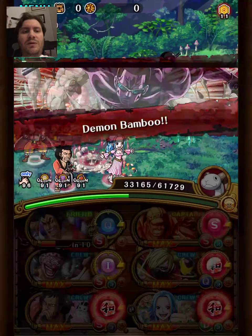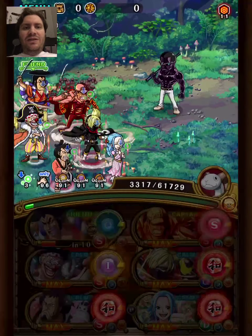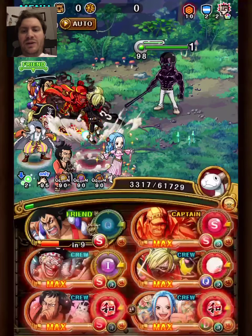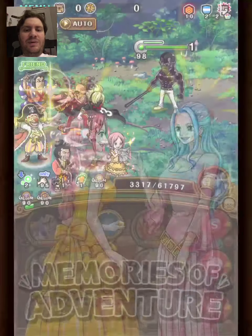We swap with Viveka again and use her special. We have the rear recruit Kiro's support, who gives her an attack boost, so she will do a lot of damage herself. You just need a bit of prior damage and you're good.